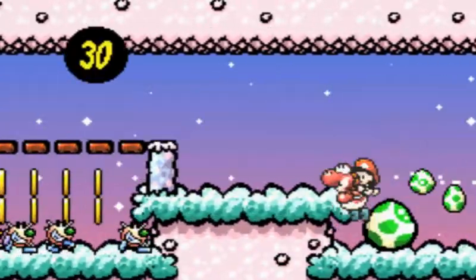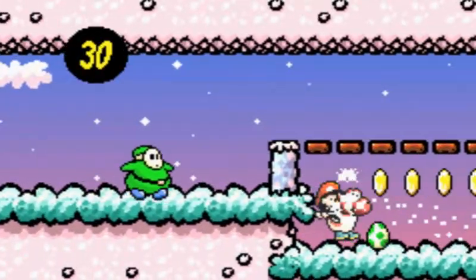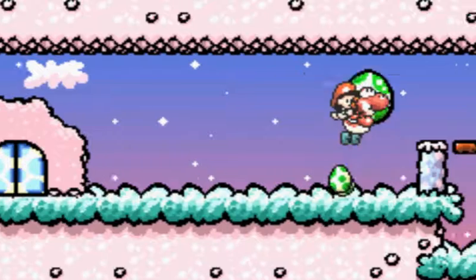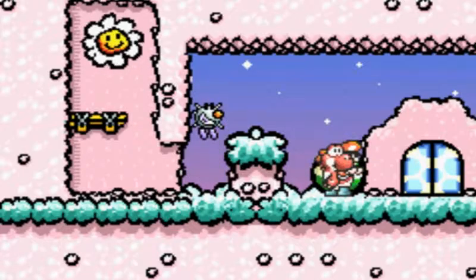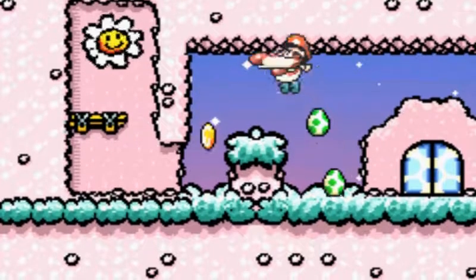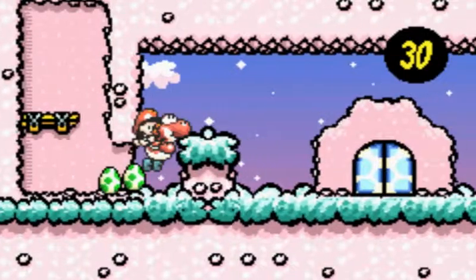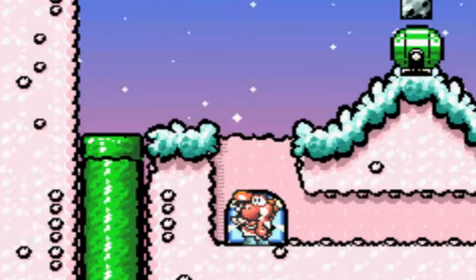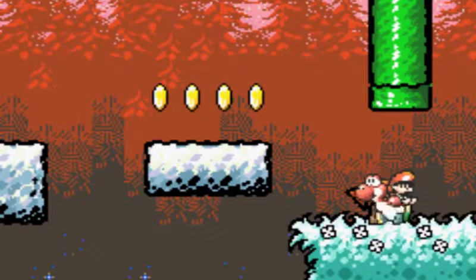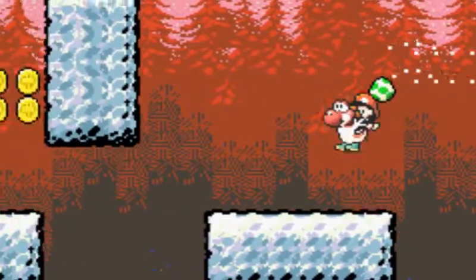Looks like there's a pipe we can go down. How come I have a feeling this door is not the way we're supposed to go? Maybe this will bring us to the upper portion of the level. Actually, I think this is the upper portion of the level. There's also a lot of big shy guys. Thank you for the giant egg there, Mr. Shy Guy! There we go, that's what I'm talking about! And that actually kills them as well - perfect! Did not know that though.